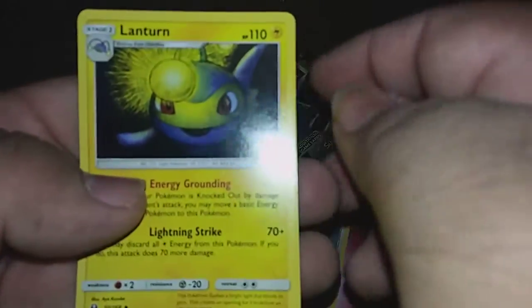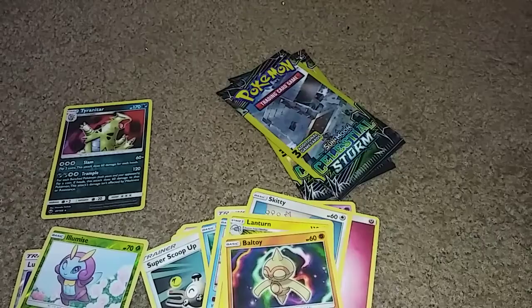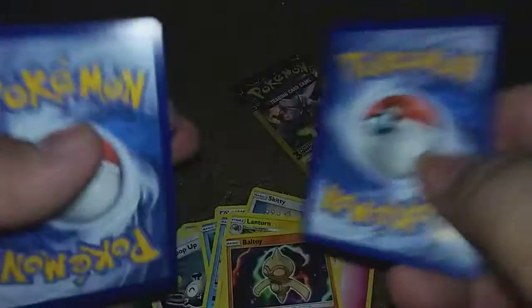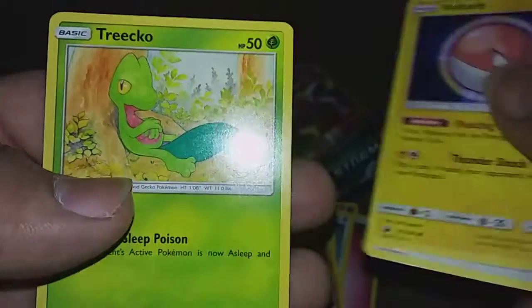We got a Lanturn, a Ball Toy, and a Reverse Holo Lumineon — Lumineon! Next pack we got a Dunsparce, a Voltorb, and a Trico, just chilling by the tree.